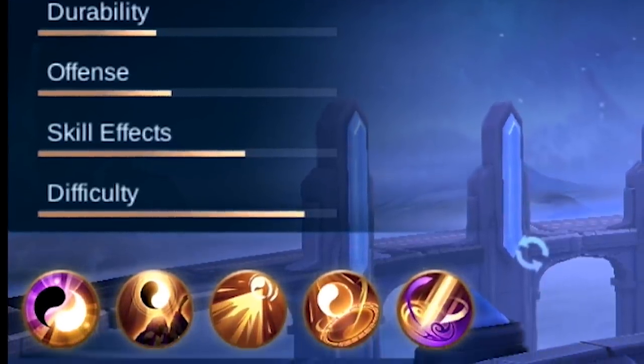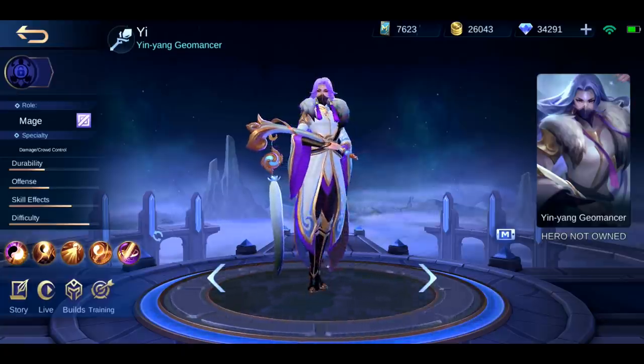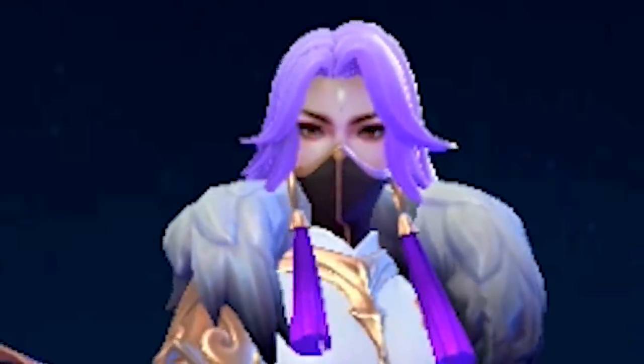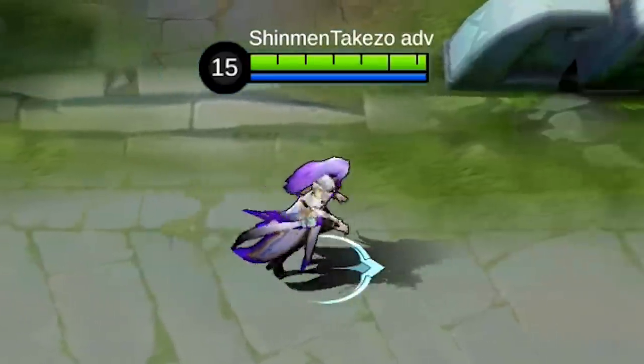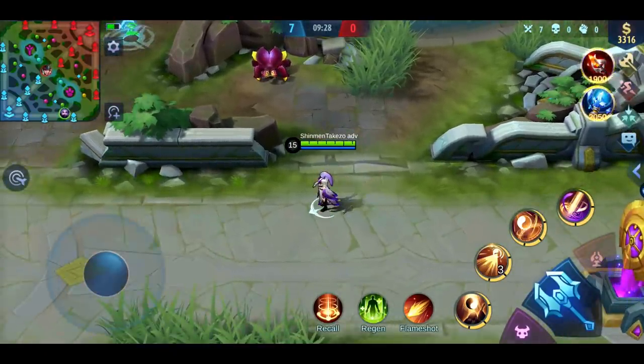She has five total skills including the passive, so that's pretty good. We're gonna check her out in-game and see what these skills do. Alright, so we're in game and this is what Ye looks like. Yeah, she's a girl — I'm about 70% sure now. Let's find out what her skills do.